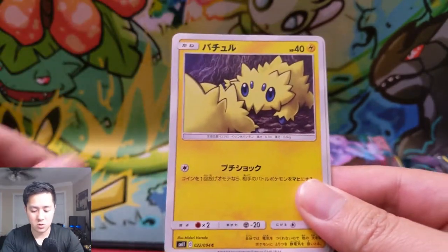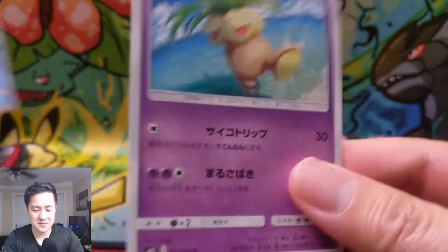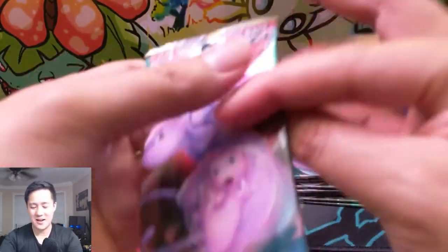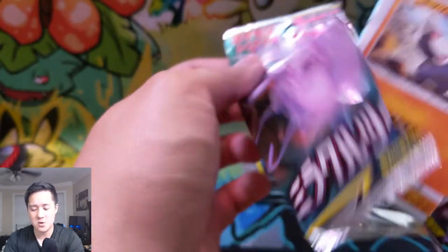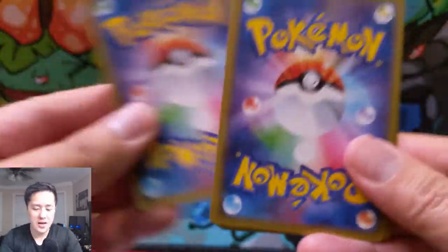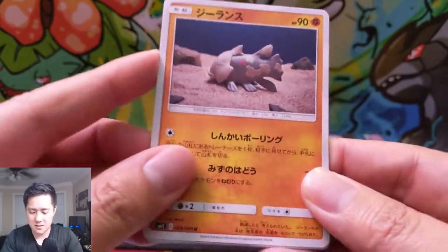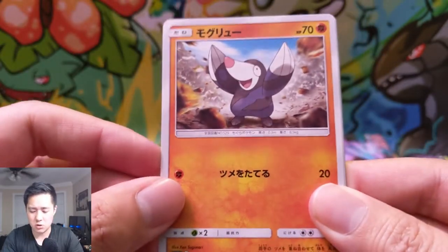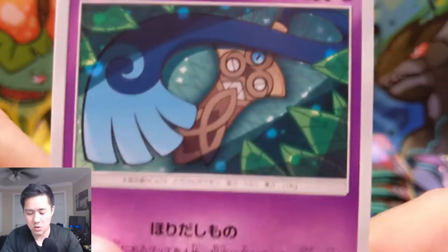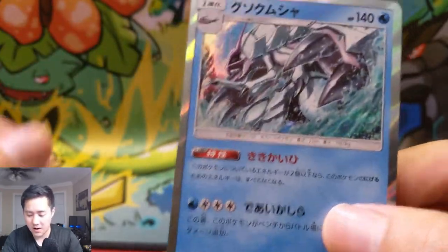A Dedenne, Joltik, a Wimpod — ooh, if we pull the evolution I have some thoughts about this Pokemon. If not, the next Wimpod we'll talk about. As always, if you enjoy this video, do me a favor and hit that like button down below. And if you're not already subscribed, definitely hit that sub button on your way out. We have a Reckloth or something — I equate this thing to Bruxish, just terrifying fishes. And oh yes! Here he is — Golisopod!